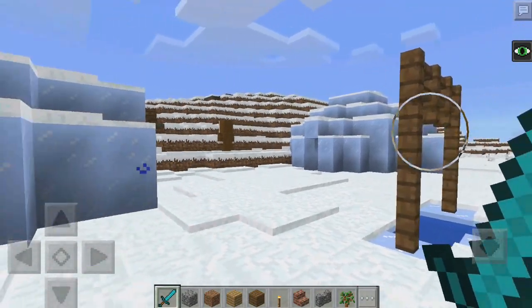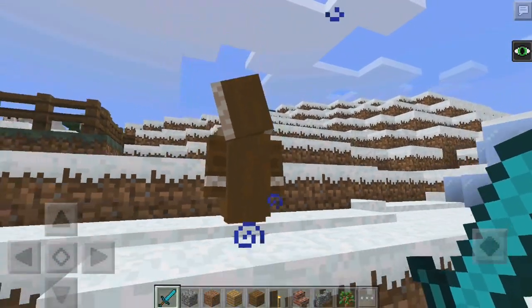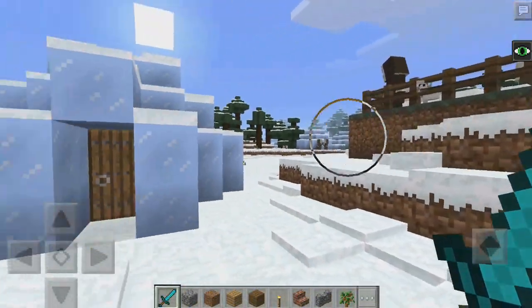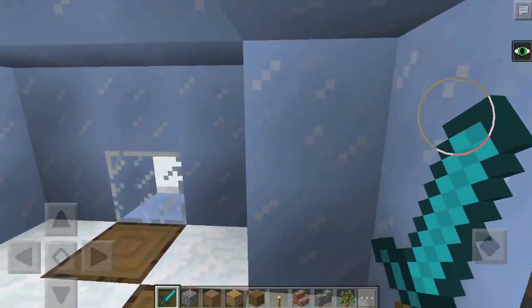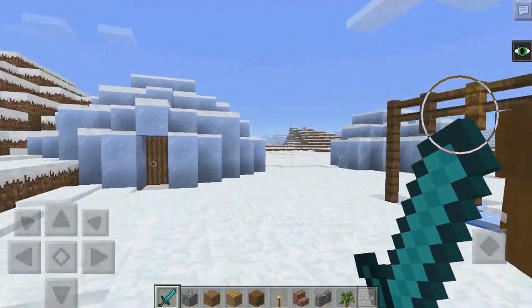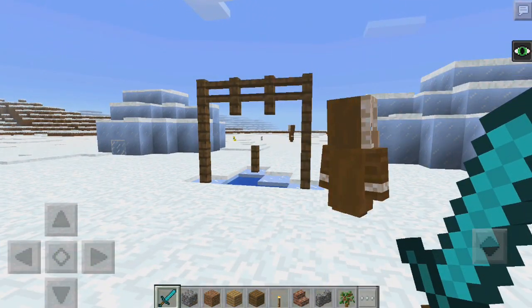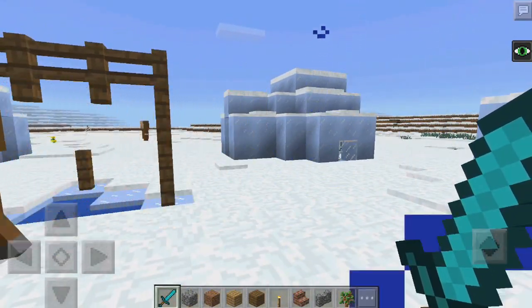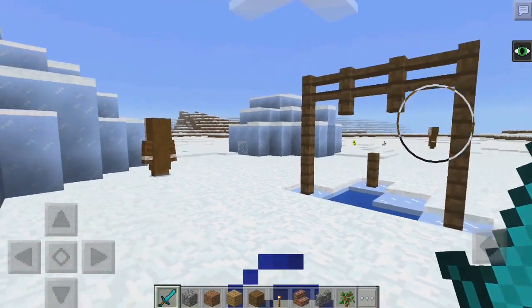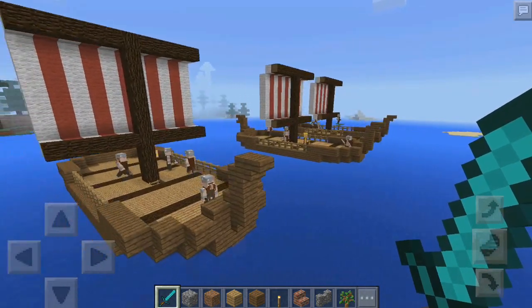As you can see we have another brand new village — villagers are clothed up and look very warm. We can go inside; nothing too fancy or big, but it is definitely something awesome. I wish this was added to Pocket Edition without needing a mod, because it would be amazing to just explore the world and find a little village like this.